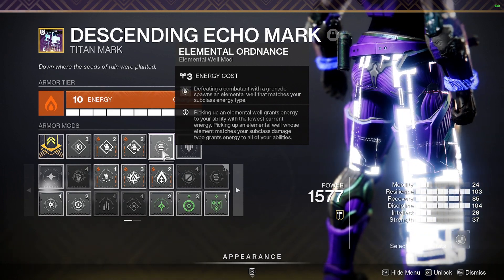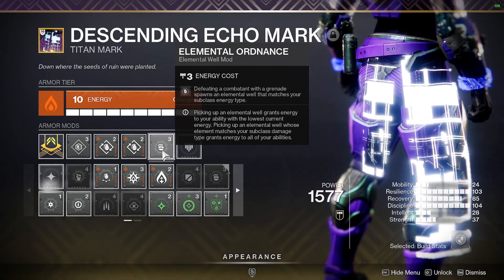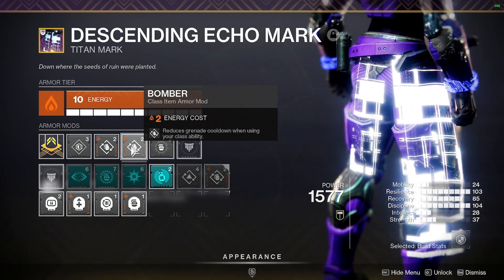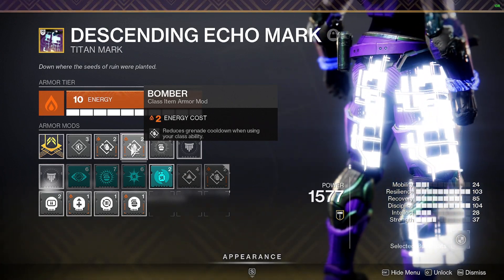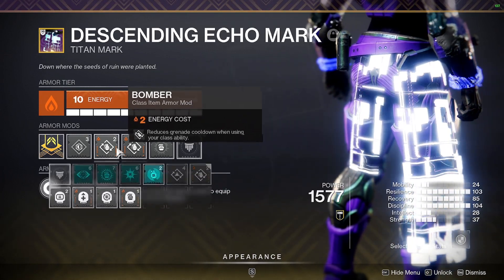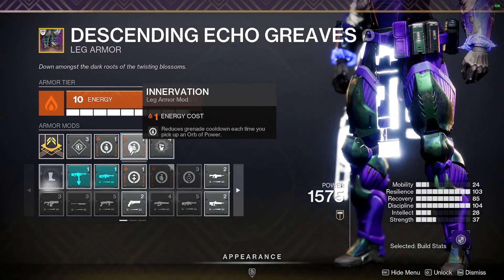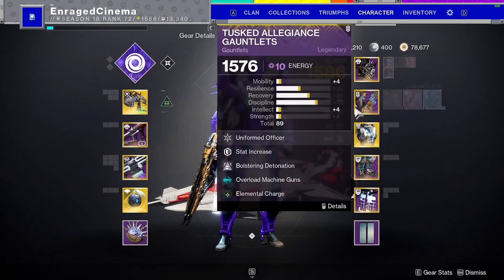Finally on the class item, I have Elemental Ordinance — that makes a well every time I throw a grenade. Since I have my melee and grenade constantly, I keep throwing them and they're making wells so I can get Charged with Light and use my abilities over and over. You can also switch the mods between melee and grenade depending on which you want to recharge faster. For example, switch a boot mod to Arc and every time you pick up orbs your melee recharges faster.